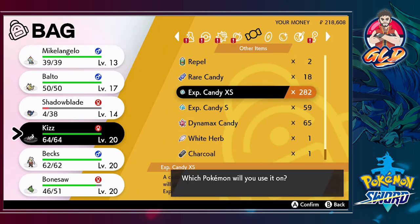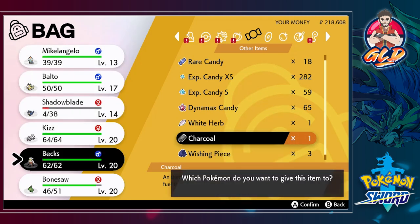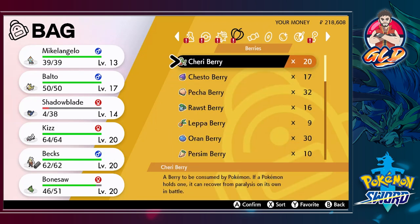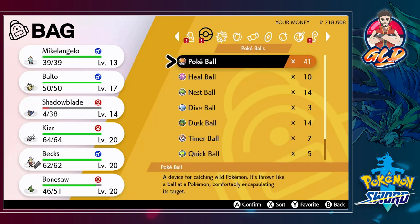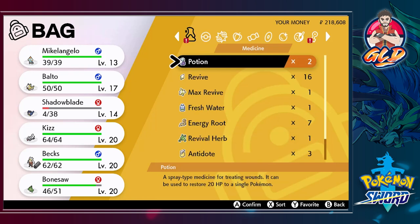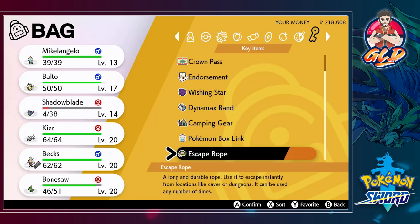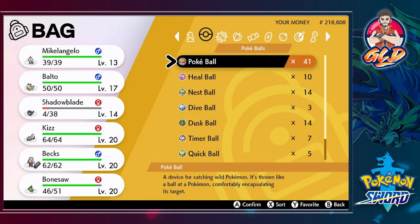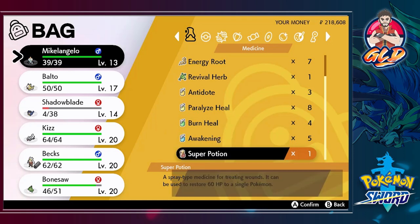It looks like a skunk. We do have a lot of Dynamax Candies from all that training. We got ourselves Luxury Balls and a whole bunch of Pokeballs. We got 42 Fancy Apples, which is a lot. We need to heal up our Pokemon — might as well give this to Shadow Blade.